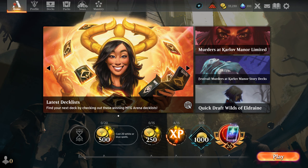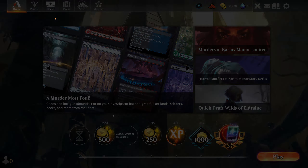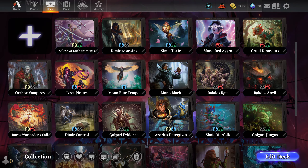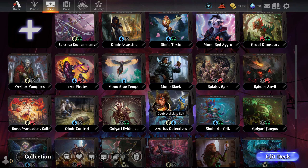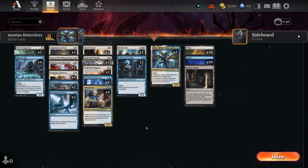Hello there, and welcome to another episode of Daily Magic. My name is Slytherin Knight, and I am so happy you could join me. Today's daily quest is to cast 20 white or blue spells. Finally we get this one because I can show off the Azores Detectives deck, used with cards only from the new set.